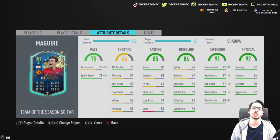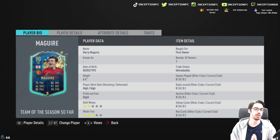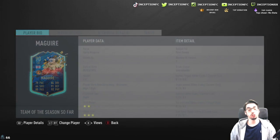In regards to defensive stats, with a shadow chemistry style boost you are essentially making him a defensive beast because you're giving him essentially perfect defending. The big thing we mentioned earlier with this card is the 6'4 height with high, high work rates. I don't know if you guys have ever seen Maguire's body type in game, but he's freaking huge — he has a massive body type, and that is going to be huge for making him a very good center back.